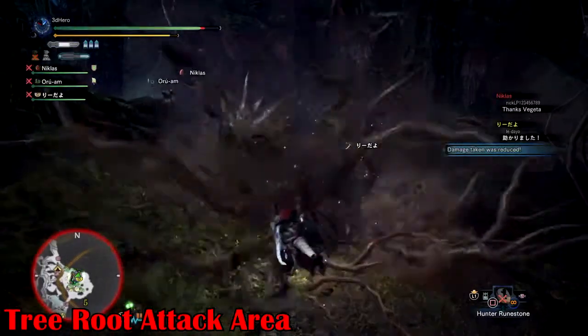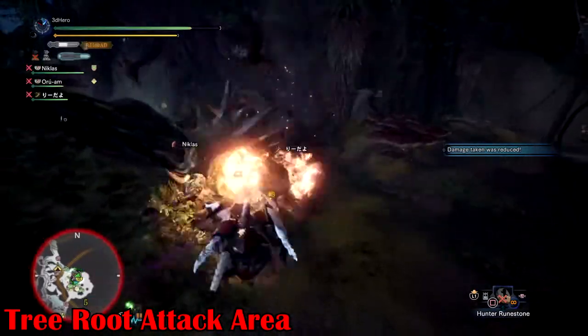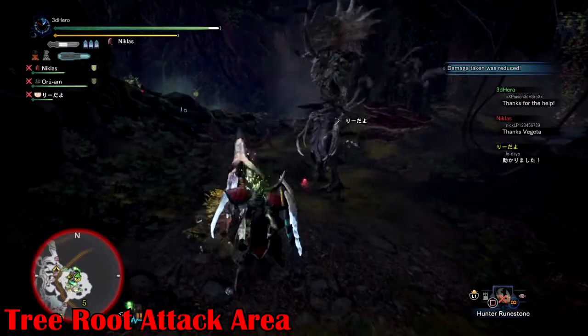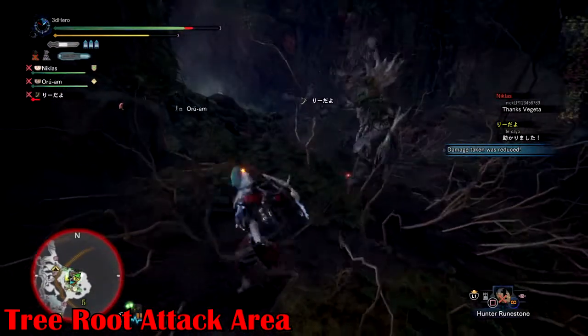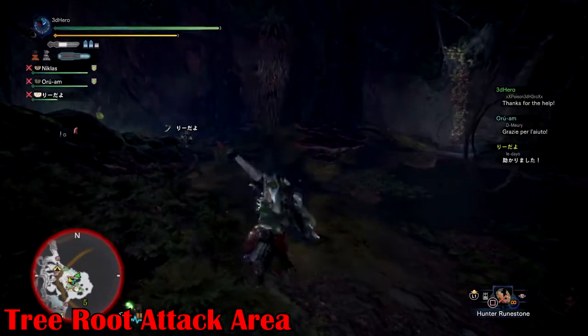Tree Root Attack Area: there are two variants to this attack, but both result in the Ancient Leshen putting both hands down to the ground. The first is a smaller ring just around him which is easily dodgeable and blockable, but the second produces three waves of roots, each wave getting a little bit bigger. This attack is powerful and can knock you to the ground, taking around 40-50% of your health when it connects.